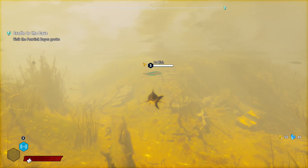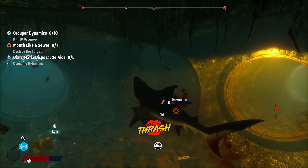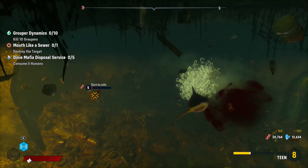At the beginning of Maneater, there are four different ways how you can get nutrients rewards to upgrade your shark. The first is attacking any swimming creatures you run into — fish, alligators, turtles, anything — and try to munch down on them, in which case you will always get some type of nutrients reward that you can use later to upgrade your shark.